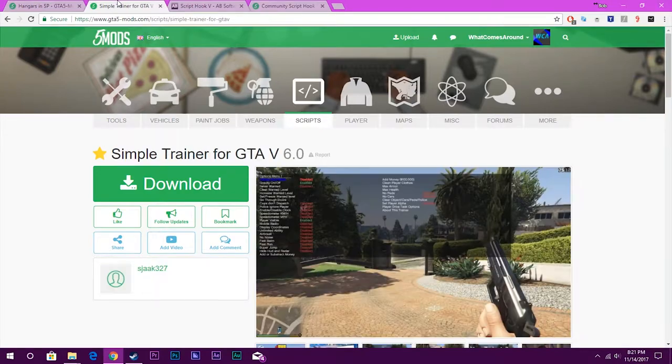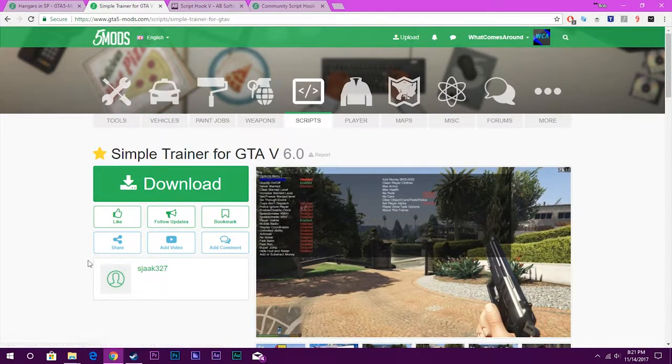The first thing you have to do is install a trainer. I recommend Simple Trainer. This is what we're going to be using to teleport around, give ourselves money, or whatever. I recommend that you install a trainer if you're going to be modding GTA 5 because it makes things easier. I have a video on how to install Simple Trainer which you can check out in the cards of this video.